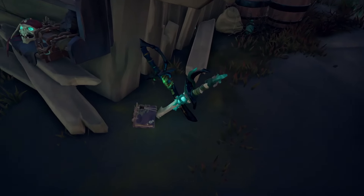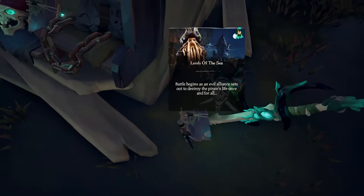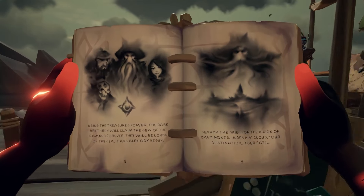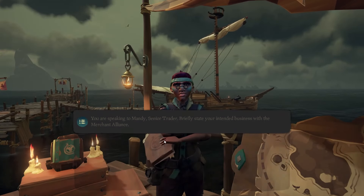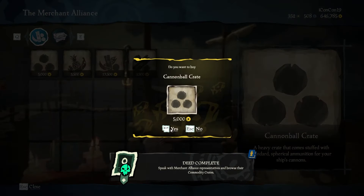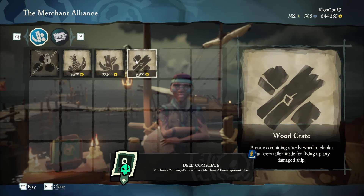In order to start this tall tale, you're going to go to the castaway tent and look at the sword on the floor here to start the Lords of the Sea. The place you need to go is at the top of the map near the coral fortress from last time, but you can follow the giant cloud of Davy Jones' face in the sky. I also recommend going to the Merchants' Alliance and buying a cannonball crate as well as a wood crate, because you're going to be doing a lot of repairing and a lot of shooting.